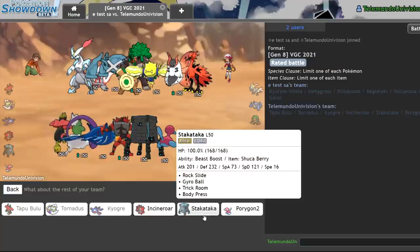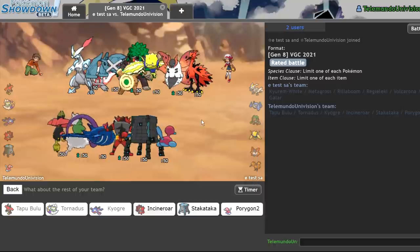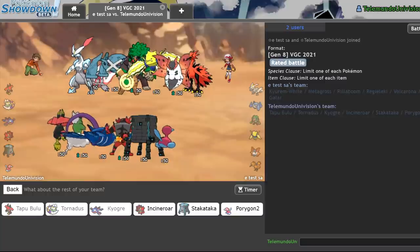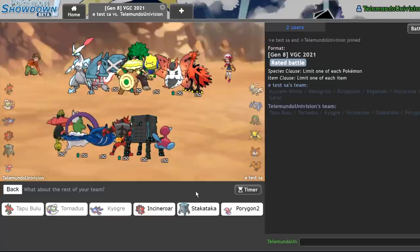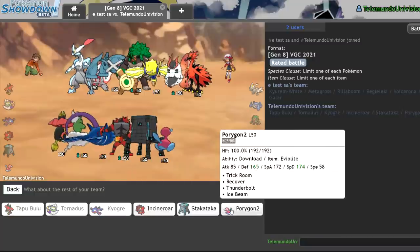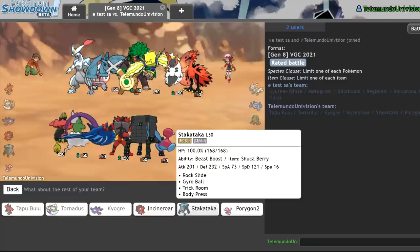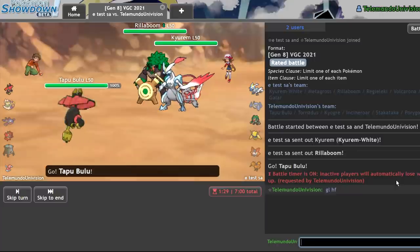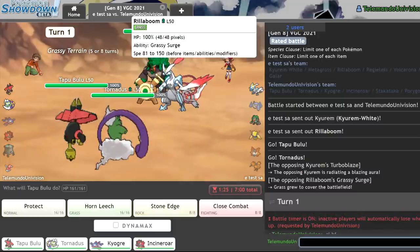I kind of want to go Tapu Bulu Tornadus, because there isn't much they can lead against that. This thing doesn't want to take a Max Rockfall, and Close Combat also hurts quite a bit. I think what I can do is lead off Tapu Bulu Tornadus. I'm really fighting-weak, and in particular I'm really weak to this Zapdos, so we might take an L on the first match. Zapdos actually tears through my team. I'm considering Incineroar but I'm very cautious of Defiant on the Galarian Zapdos. I think I prefer the Tailwind.